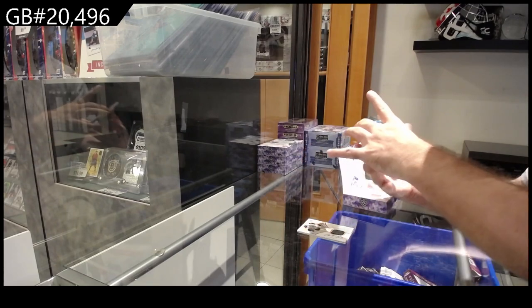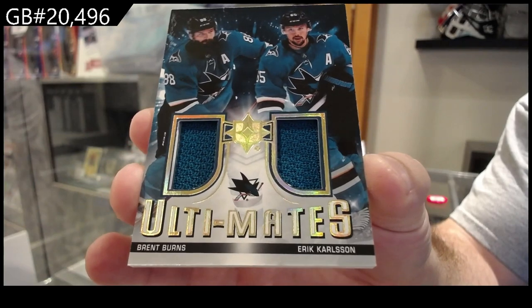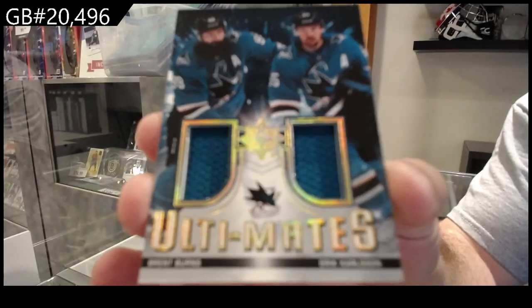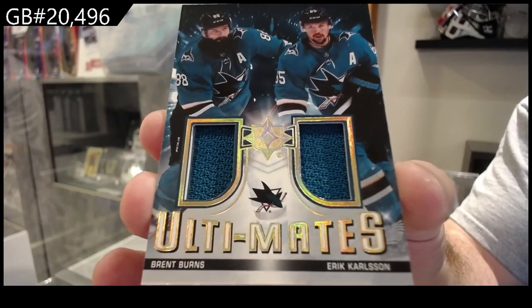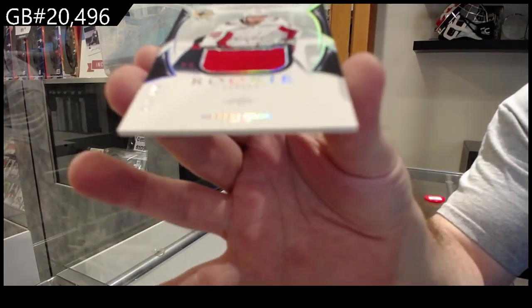We've got an Ultimate of Burns and Carlson for the Sharks. Good evening, Mr. Golden, how are you doing? And we got a $6.99 Pilon for the Caps.